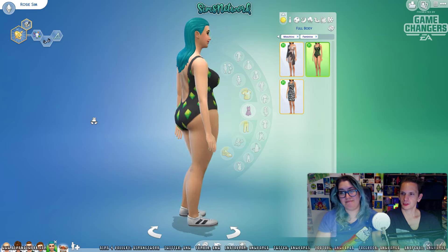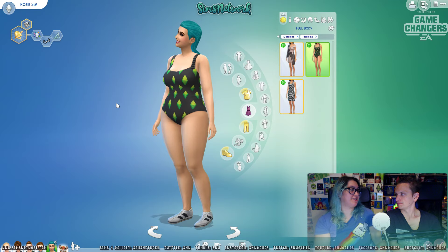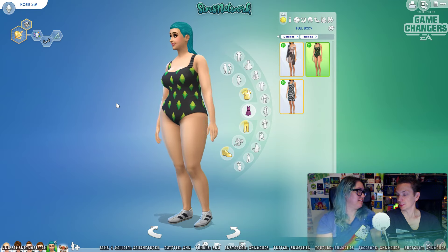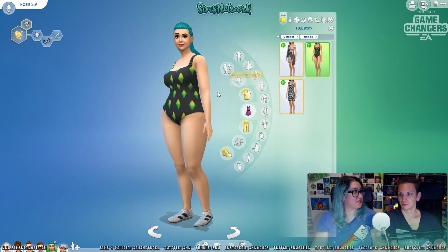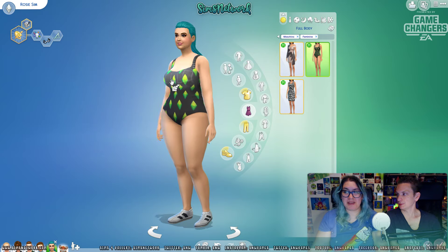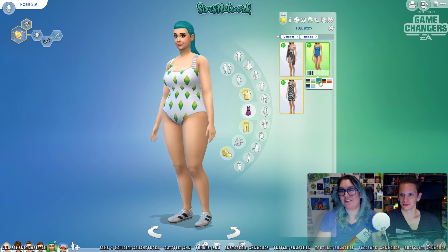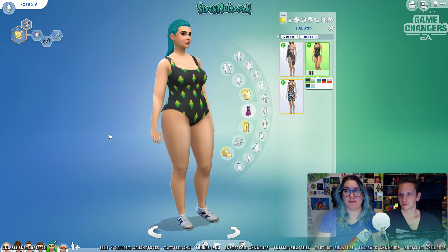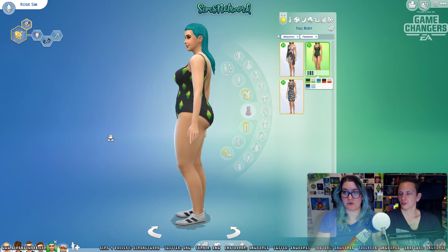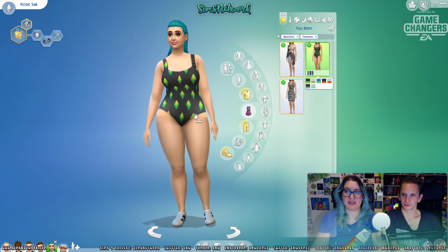It kind of feels a bit meta to me — like plumbobs on clothing in the game. Do you think sims actually see their plumbobs? When they look up trying to get our attention, like 'hello, food' or 'hello, I'm dying' — when they try to communicate with us, the plumbob might be blocking their view. I don't hate this item, I kind of like it, but not for every day and not for all my sims — but I'll probably have one of my sims wear this at some point.